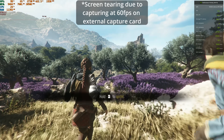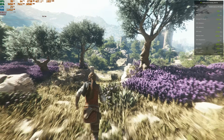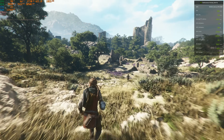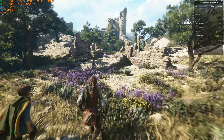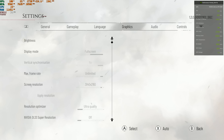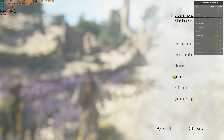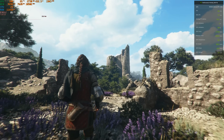Frame generation solved a big problem in that game, which is CPU limitations. That game can become CPU limited, and this is actually the biggest deal in my opinion for DLSS frame generation. When you are CPU limited, it can help you where other things can't. I wanted to talk a little more about image quality first, but hang on to that CPU-limited idea — in my opinion, that's the biggest selling point for DLSS 3.